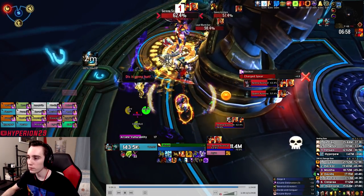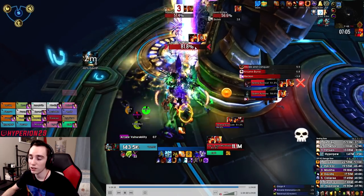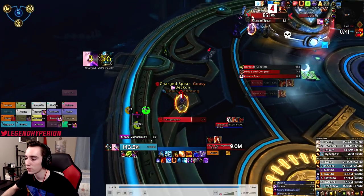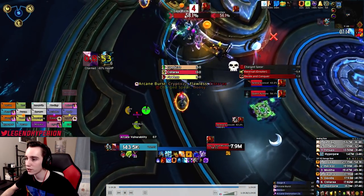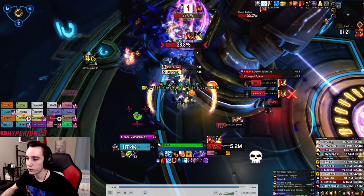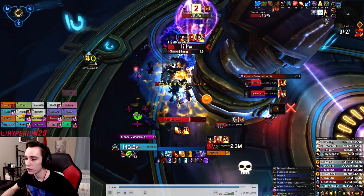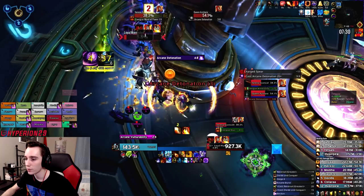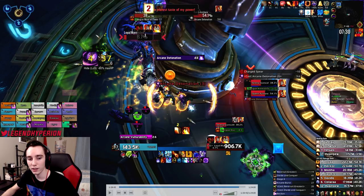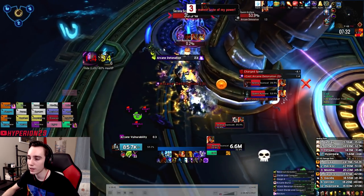Everyone switches focus into the third Myrmidon — kill it before it gets two spears. Use one spear from it to break the third add's shield. One thing about the shield: when you line-of-sight, the shield breaks and the damage that follows actually happens about half a second to a second after the shield animation disappears. You'll see me linger a little behind the pillar and then move back out.